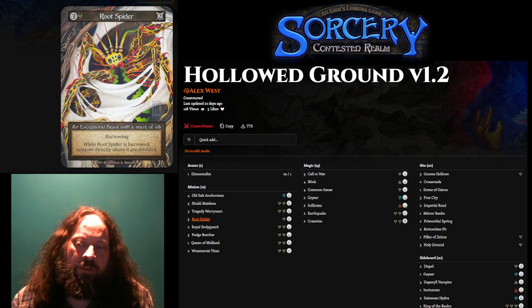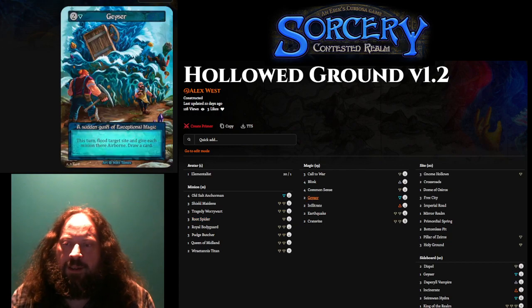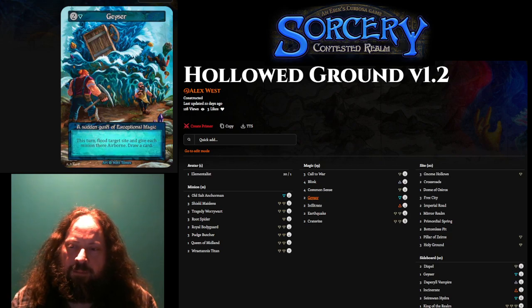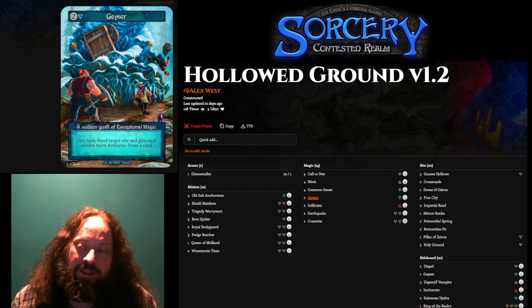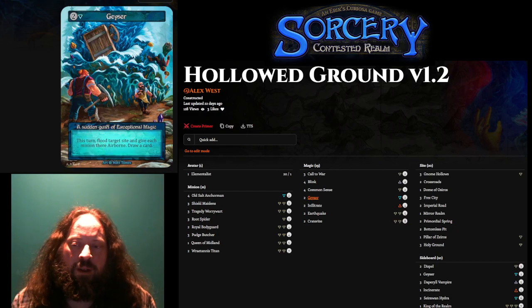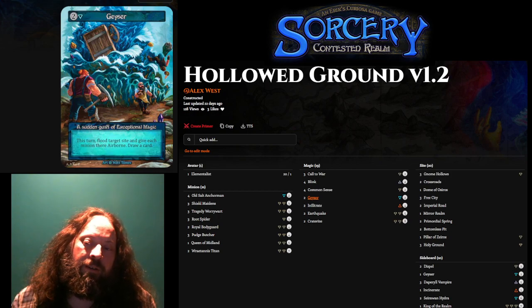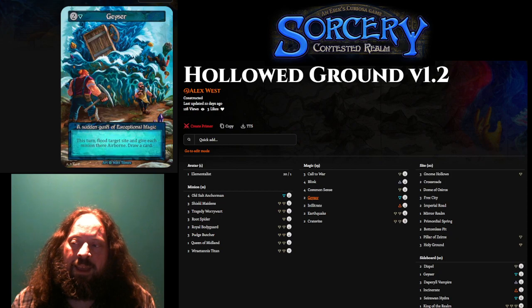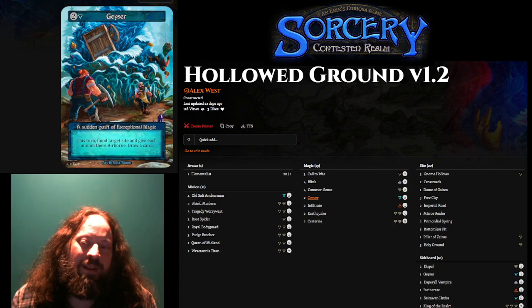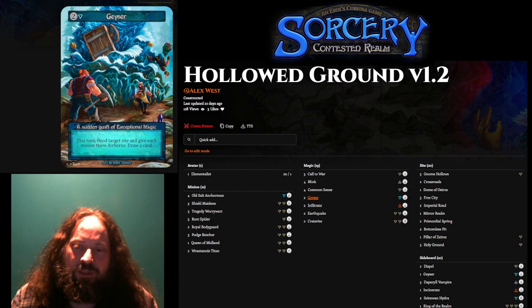Root Spider is so powerful that one card I'm playing in this Hollow Ground deck is Geyser. Its main purpose is removing Root Spider for decks that play them. The vast majority of games — whether I won or lost — really revolved around whether they got a Root Spider to shut off my protective minions, or I protected myself with a Root Spider from their minions, and Geyser was great. I'm not playing the full set because they sit in hand if the opponent doesn't have Root Spiders — spending 2 mana to cycle them isn't great — so two copies is a happy medium.